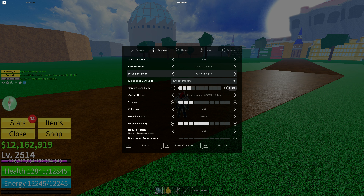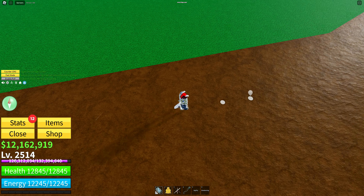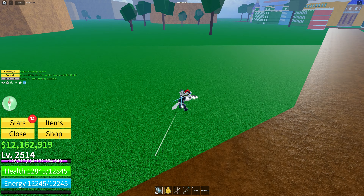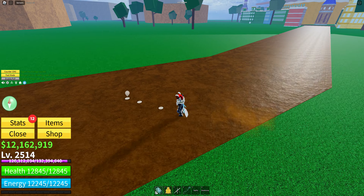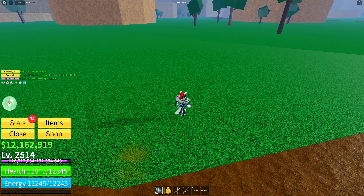So if you go into movement mode and you click and change it to — it's usually at default — but if you change it to click to move, then basically it just allows you, if you right-click... now this is what it does. You can do both. You can go like this, but you can also click to move now. You can press WASD, but you can also click to move now.